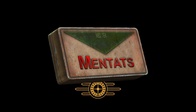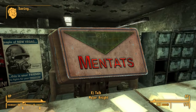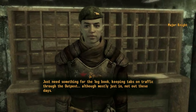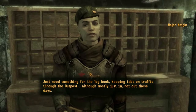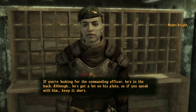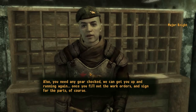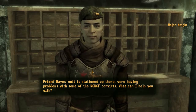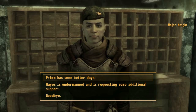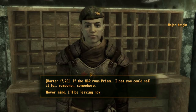Mentats is another chem that is extremely well known and spans all the Fallout games, starting with the original Fallout. In Fallout, Fallout 2, and Fallout Tactics, Mentats increase intelligence, perception, and charisma. In Fallout 3, the charisma boost was dropped, but Fallout New Vegas saw it come back, restoring the same effects as the original games. Fallout 4 and 76 then dropped the charisma boost again — and I think I'm seeing a pattern here. Bethesda and Black Isle/Obsidian really cannot agree on everything this chem does.